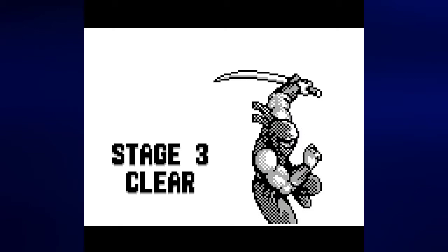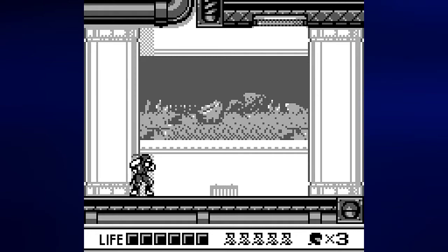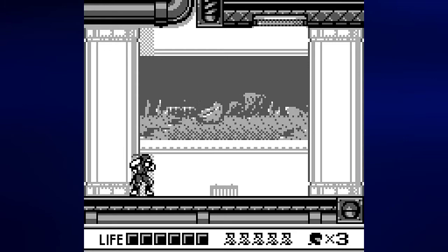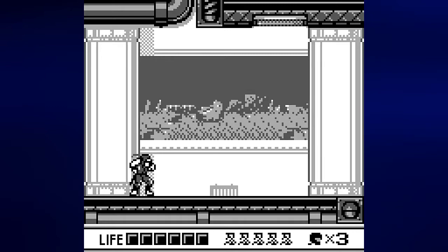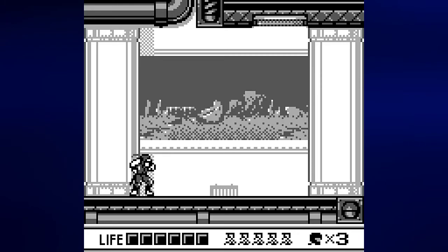It's on to stage four. Interestingly, there was a map in the background and New York was flashing, unlike the other targets that the map had — looks like they're going for New York first and then the rest of the world. Here we are in stage four; we seem to be in some sort of undersea base, judging by what's going on in the window in the background. We'll be going through this undersea base in the next video, so join me next time for stage four. This is Prince Watercress — take care, stay safe, and thanks for watching!